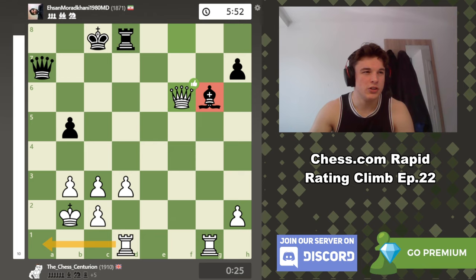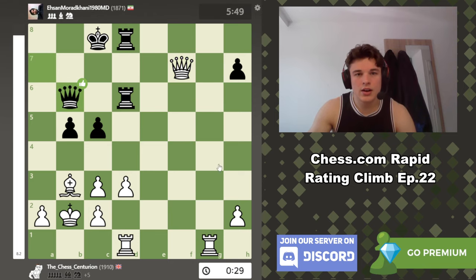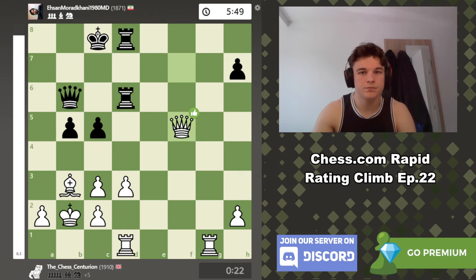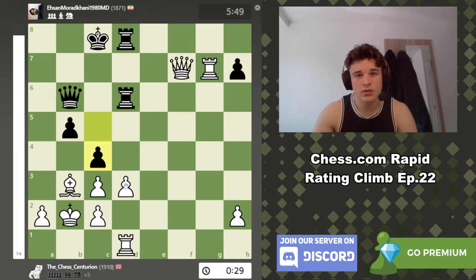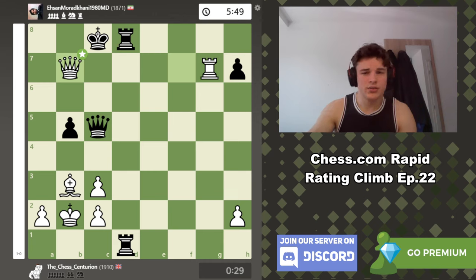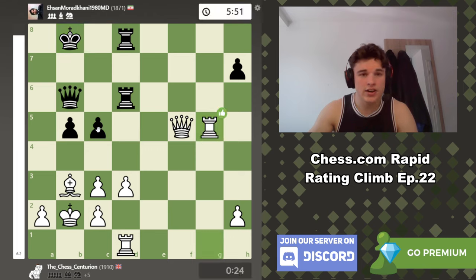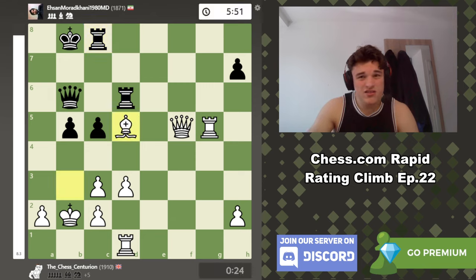So e6, Rook d6, we take on f7 and the problem is that we're going to promote. If he goes c4 we promote. If you take, then I can just take back. And if you take, then I take. And Rook d8 — I mean, I'm up an exchange. His king is completely over and Rook a1 is coming — you're probably going to get mated here because this bishop is completely out of the game and the king is so weak. Worst comes to worst I trade everything and it's Rook and five pawns versus Bishop and two, which is obviously a win. So he took, Queen f7. I was expecting this — no, not that, this. Oh but then Bishop e6 — I missed that, so that's why he didn't play that. Okay, Queen b6 makes more sense now.